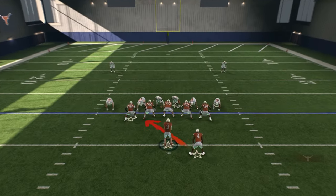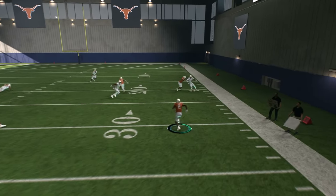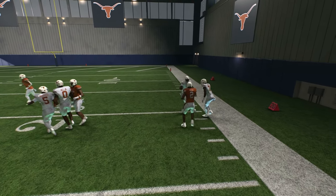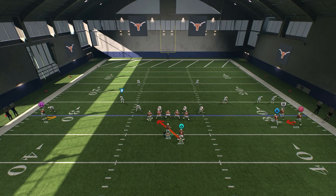Two on the trips bunch side, the box is loaded — that's an automatic throw the RPO. I'm reading it, I'm reading it — this is money right here, and it's just from one play.